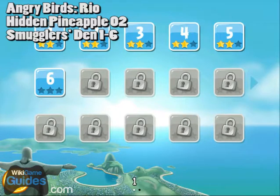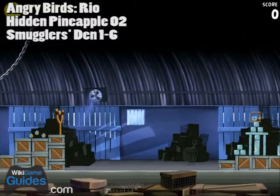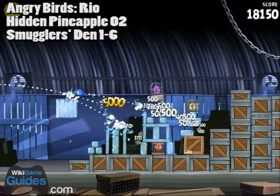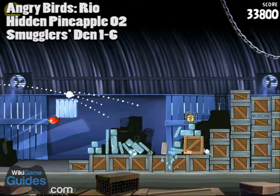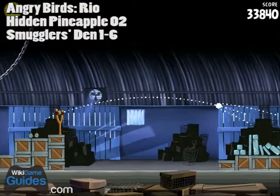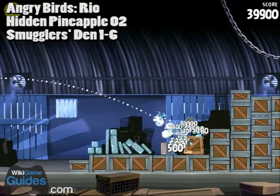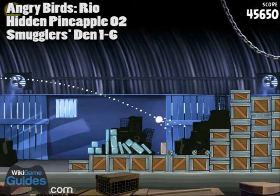The second hidden pineapple is on world 1-6, and you'll see this one is just in a crate underneath some of the stuff. If you see a crate that has a label on it like that, that means there's a pineapple inside. So just take a couple shots in that general direction of that crate and you should be able to break it open and get the second hidden pineapple.